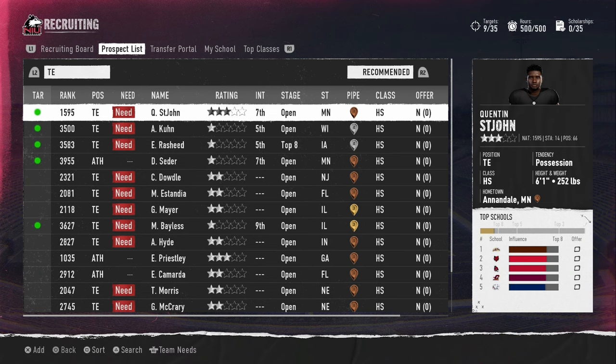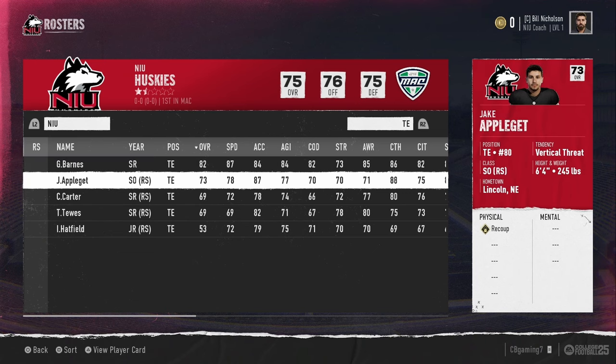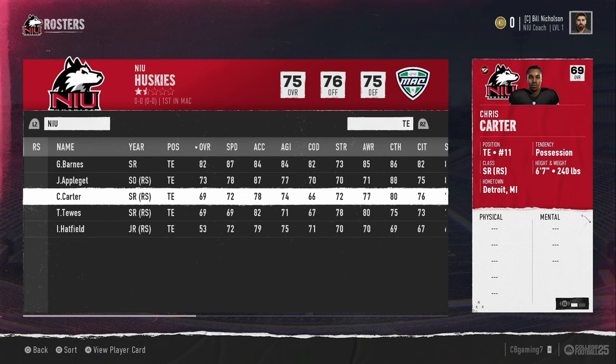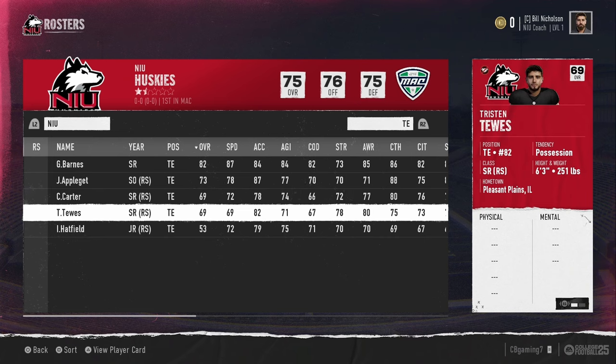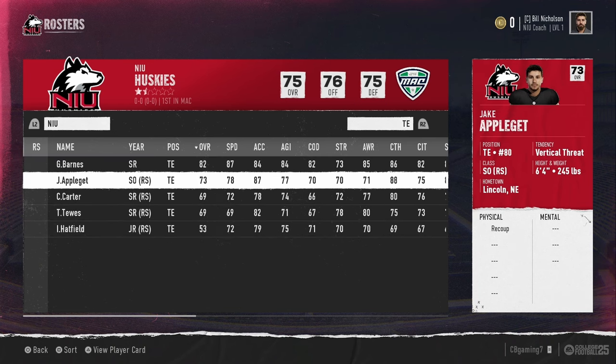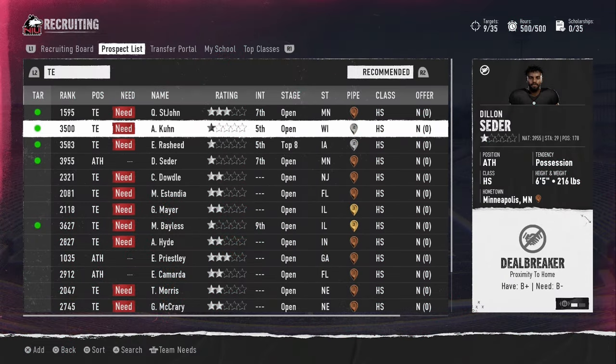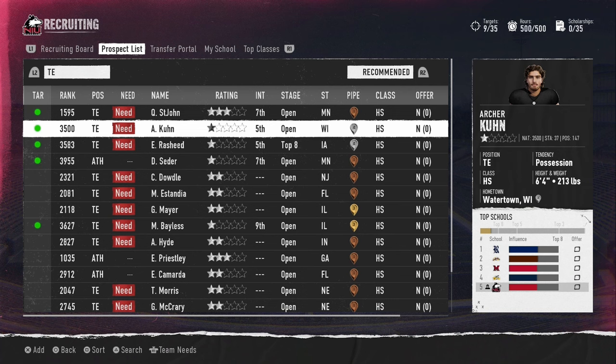Tight end is another important position. Grayson Barnes is a senior and leaving. Jake Applegett should be back as presumptive starter, but Chris Carter and Kristen Tuas are also seniors. Isaac Hatfield is a junior. Outside of Applegett, we don't have much future at tight end, so we need to hit on a tight end or two. Looking at the list, Archer Coon has us in the top five along with Ezekiel Rashid — both are going on the board.